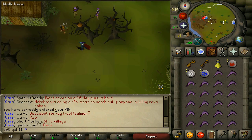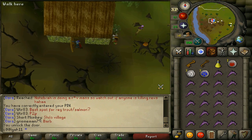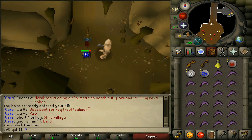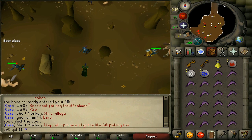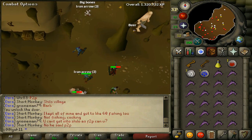Getting there — he's in the Edgeville Dungeon, kind of near the GE where the rest of the hill giants are. Just go down this ladder here and he's in the southwest corner, just the bottom left. He's just through this gate that you will need your giant key to get through.